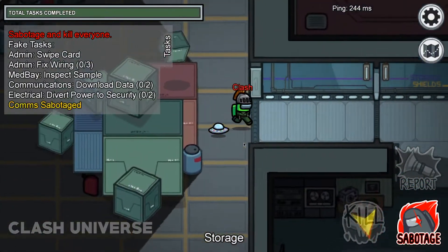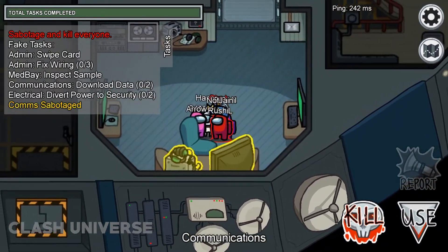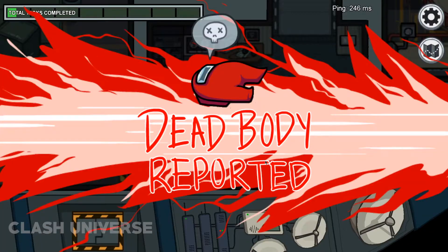While you're an imposter, if you find three to four players standing close to each other doing some tasks together, take advantage of this situation and finish one of them. Since the area was crowded, they can't clearly predict the imposter.